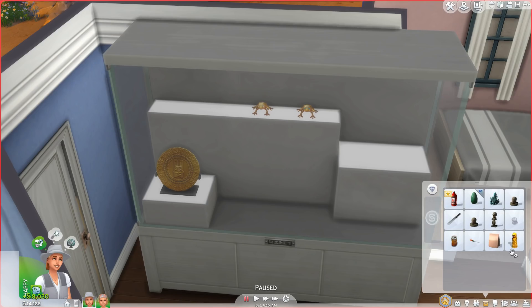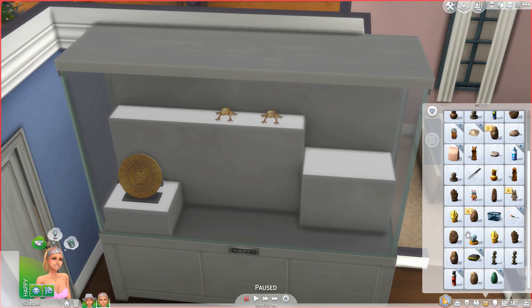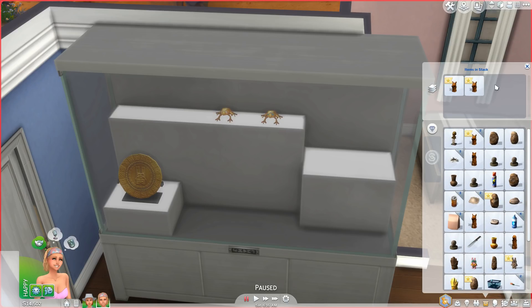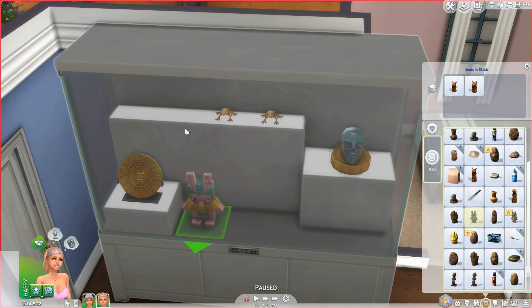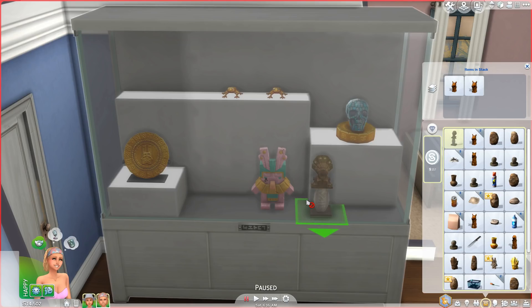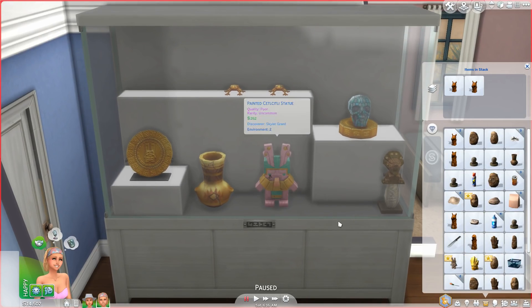I'm gonna go ahead and sell that one — bye bye. These are probably dense. I'm gonna place down... this is rare, rare, poor — so I'm gonna sell one of these. We have to uncover it and authenticate this one. We don't have any more bases but I do want to put this skull because I love that skull. This is like a knife but it's poor — things can go right there. Let's put that one right there.